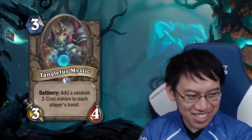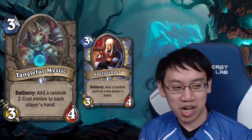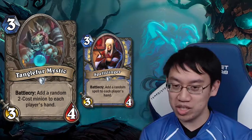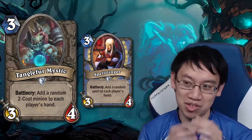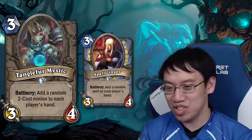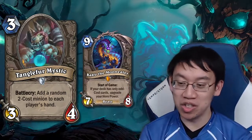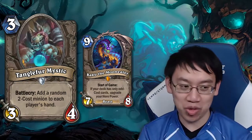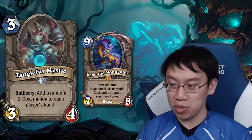Tangle for Mystic: 3 mana 3-4, a lot like Spellslinger from the past — battlecry adds a random 2-cost minion to each player's hand. Unlike Spellslinger, the 2-cost minion should be less of an impact, so you could use it for a milling deck if your opponent is at 9 cards. It also gives you an even-cost card on turn 3 so you can play a 2-cost minion alongside a hero power on turn 4.